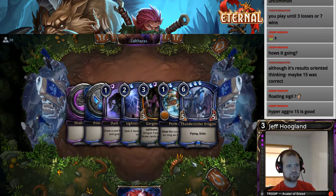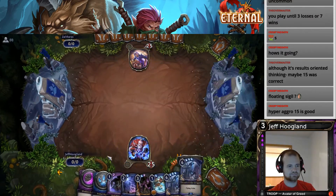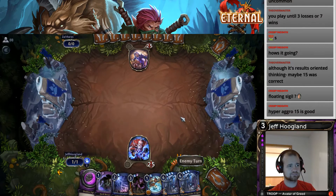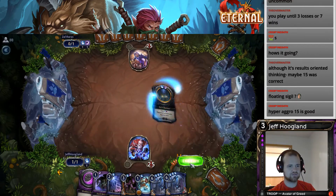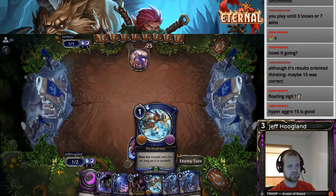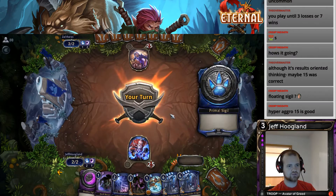Hey, look at that, keepable hand. Drew a third resource for that — found it. We have a permafrost, hopefully push this through on turn 4 and get our engine going.